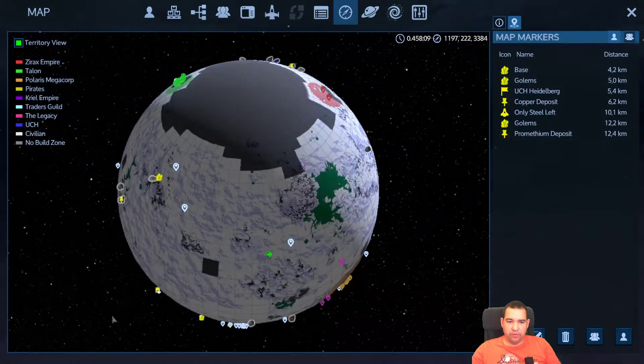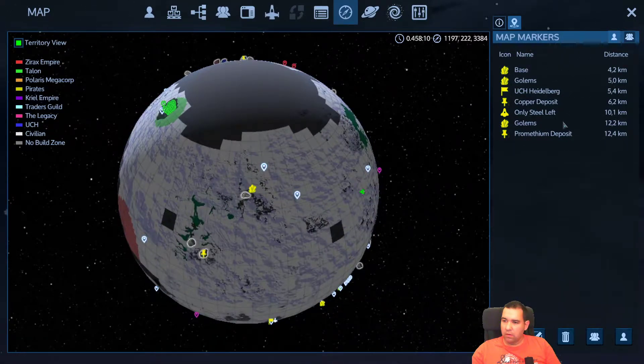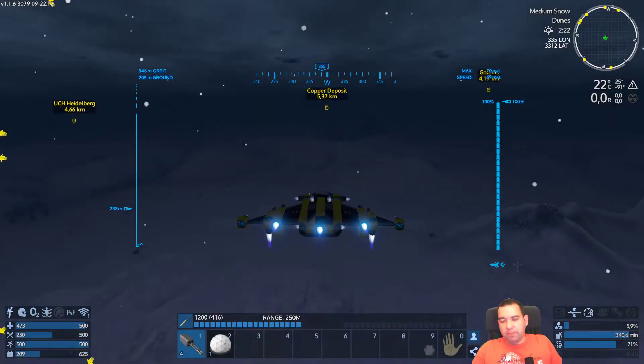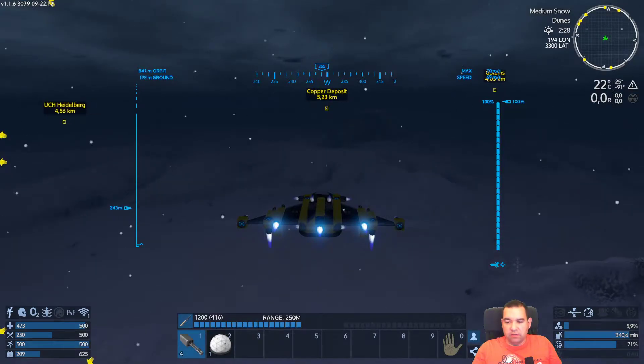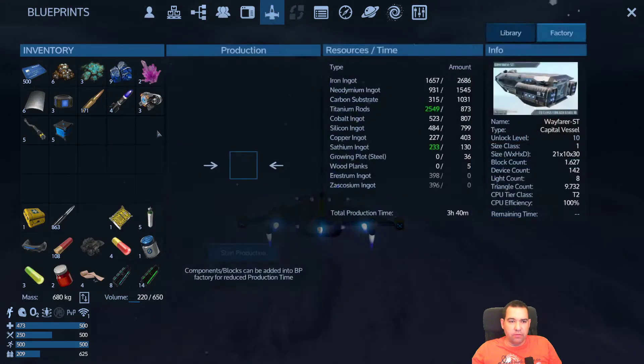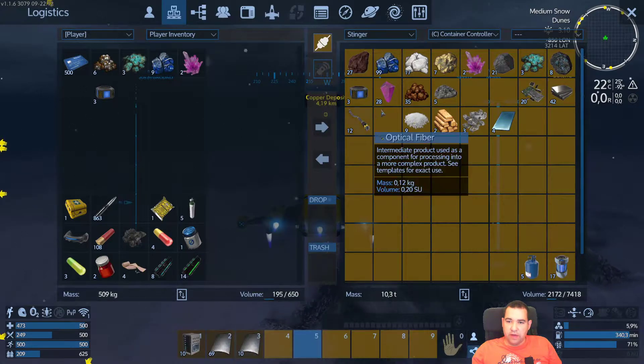We have a copper miner and a lithium miner — that's it. I thought I was so sure we had three miners set up, but I think we were missing something — maybe neodymium. It could also be a crussite and we only got three ore from the golems. Let's take all of this and add it to the factory.